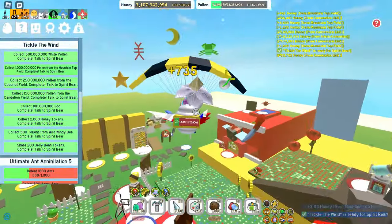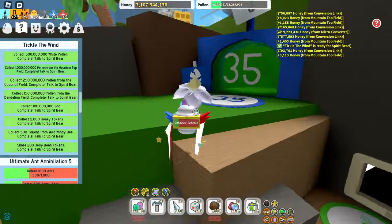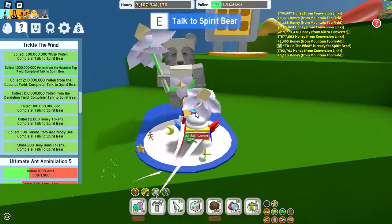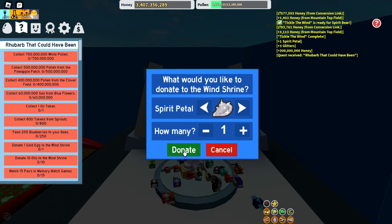My graphics are very low, that's why it's loading — the graphics are basically like render distance, kind of like Minecraft. Anyways, finally spirit petal! Trying to get the windy bee — there it is! Now donate.